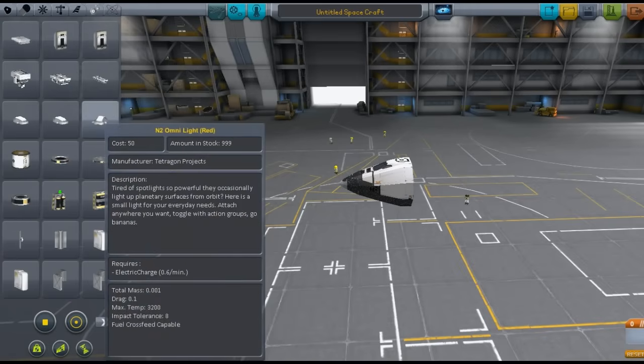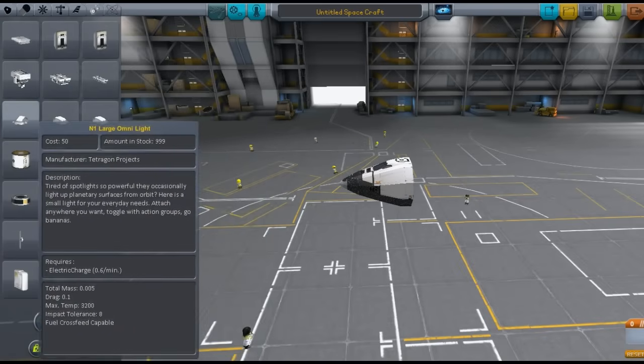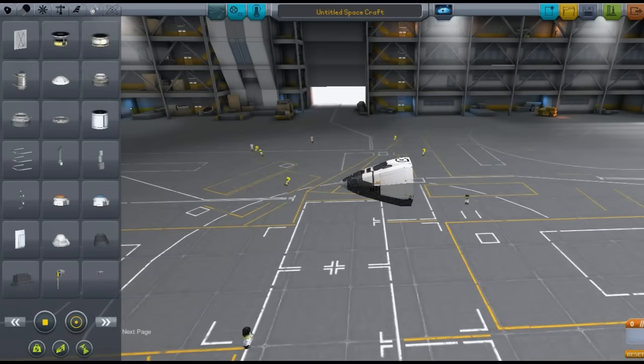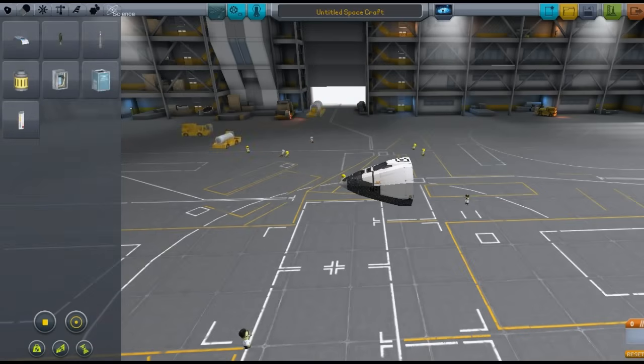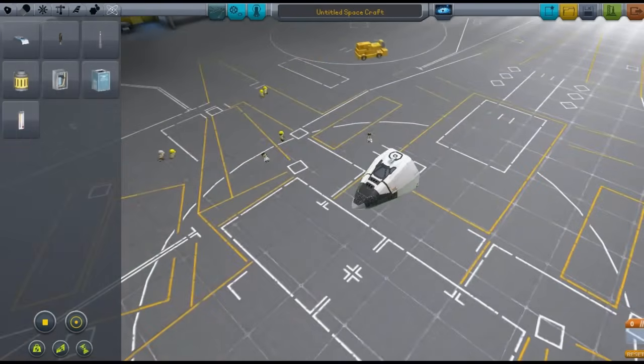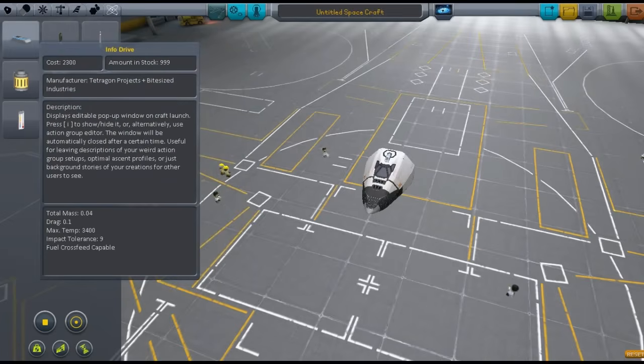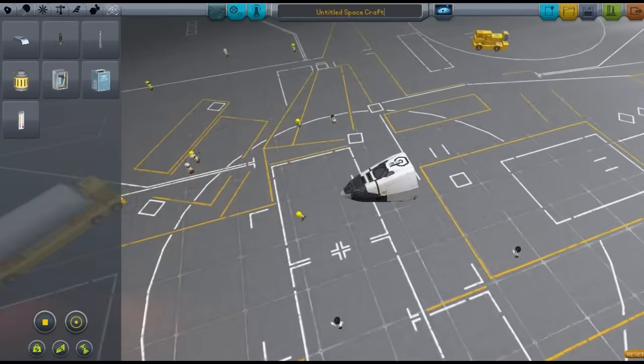Utility adds a good few things too — different color lights, a spotlight, a light array, a landing leg, and a shielded docking port. For science, it adds one thing: an info drive. This is actually the first mod I found that adds a new science part. It displays an editable pop-up window on craft launch, giving you useful information about your plane — descriptions, setup profiles, or just background stories of your creations. It's pretty good — like a note you can add on.